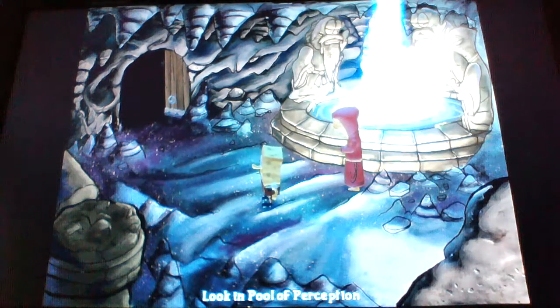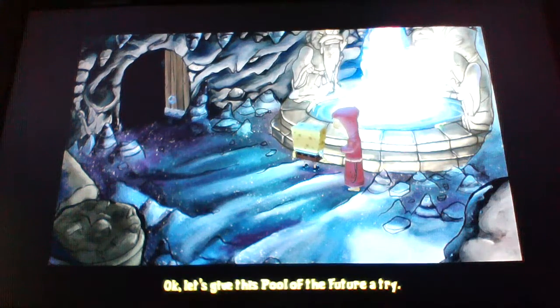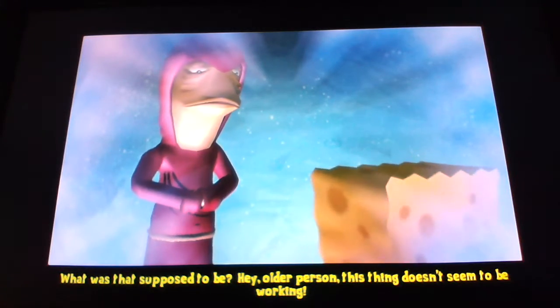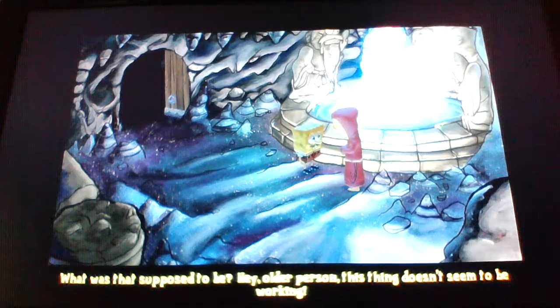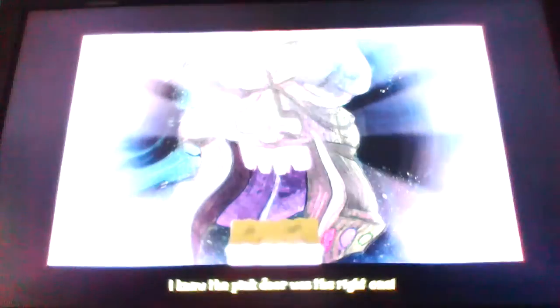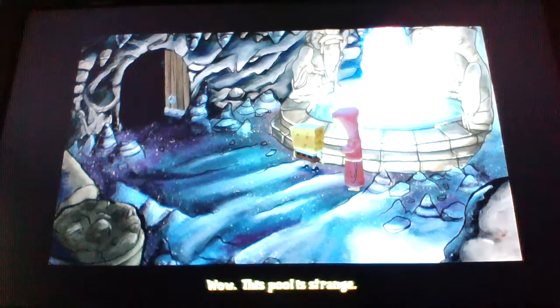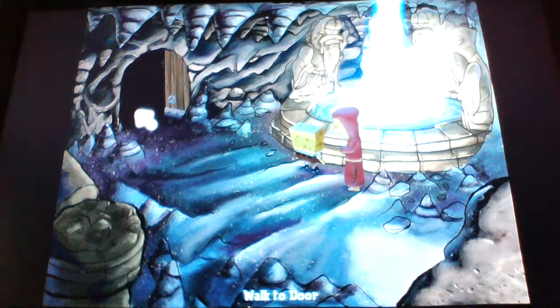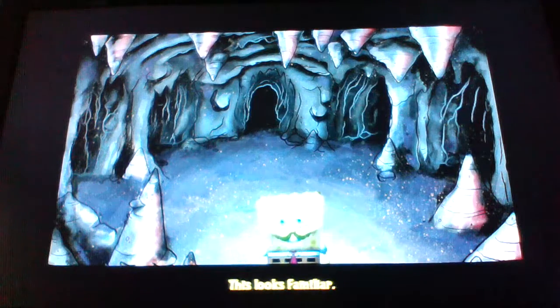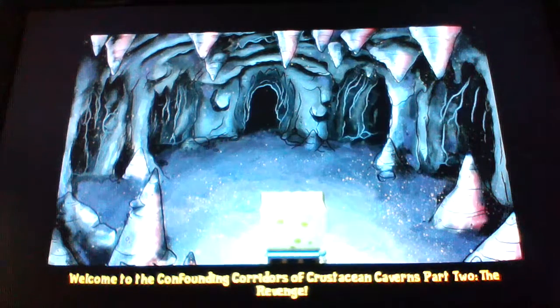But first let's look into the pool of reception. Let's give this pool of the future a try. What was that supposed to be? Hey older person, this thing doesn't seem to be working. Or does it? Let me give this pool another try. I knew the pink door was the right one. Wow, this pool is strange. Maybe we'll be solving the problem of the pool a second time when it comes in handy. Welcome to the confounding corridors of Station Caverns Part 2: The Riven. Part 1 was way better.